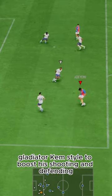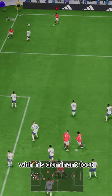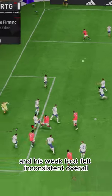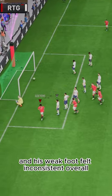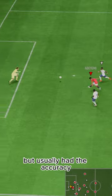Gladiator chem style to boost his shooting and defending. His shooting was best when shooting crossbody with his dominant foot. No shooting traits, and his weak foot felt inconsistent overall. Passing was solid — sometimes felt a little weak, but usually had the accuracy.